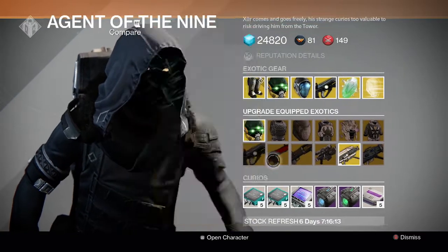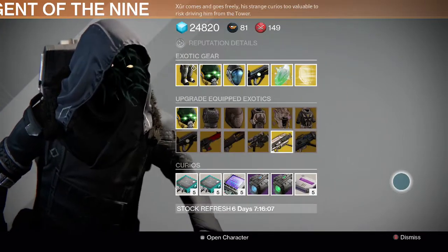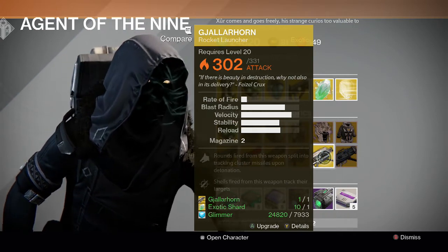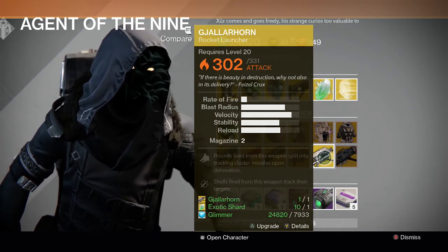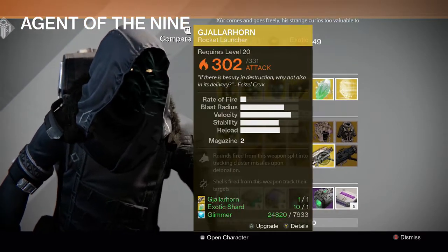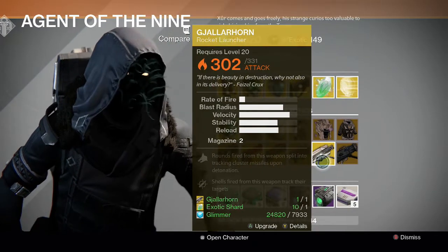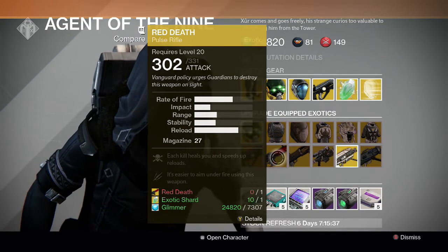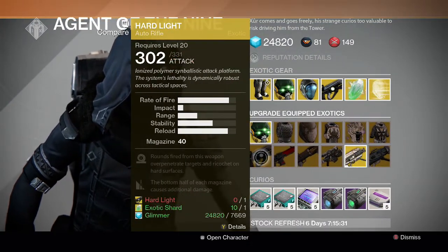For the guns, we have Hard Light, Red Death, Invective, Patience and Time, Gjallarhorn, and The Truth. Obviously The Truth is the main priority. I assume the majority of people who have a Gjallarhorn already have the upgraded post-DLC version, not the pre-DLC one that only goes up to 300 damage — so not many people need to upgrade it. Red Death is good but he sold it last week, so you probably don't need to upgrade that. Patient and Time, Truth, and Invective are not bad, but since he's selling the gun, you probably don't want to upgrade it.